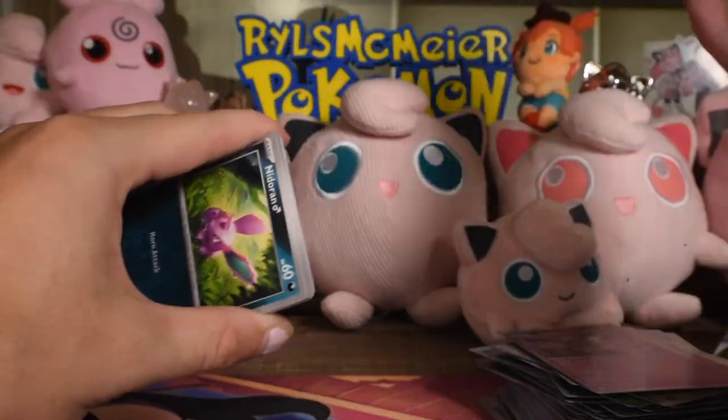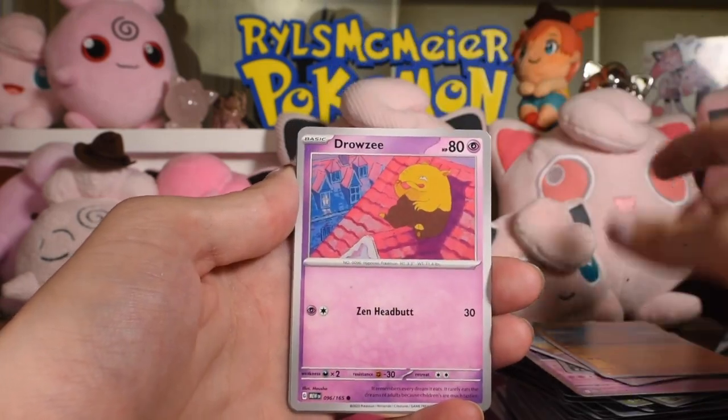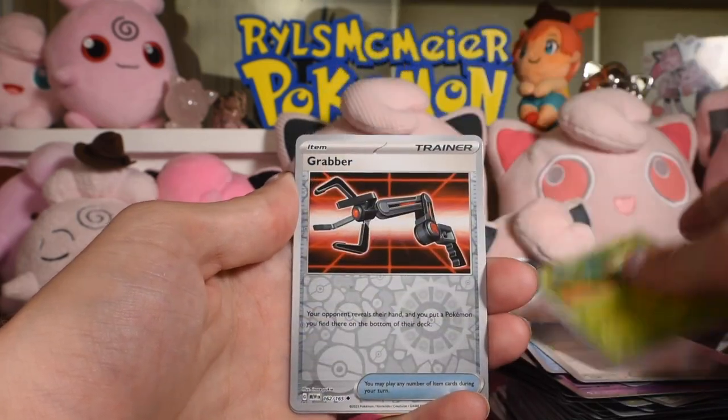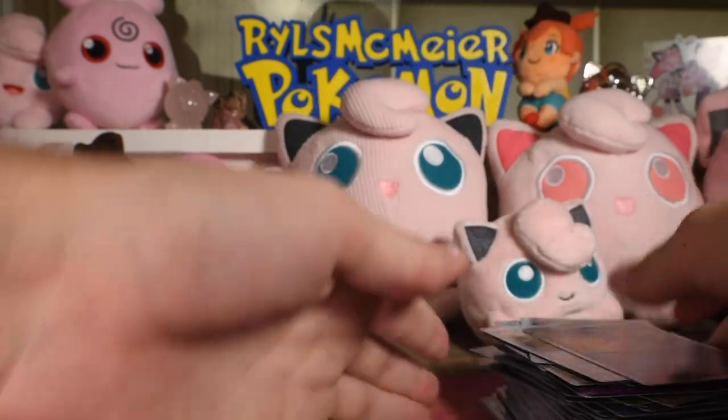Code card, energy. Nidoran, Abra, Diglett, Drowzee, Lapras, Cycling Road, Scyther, Graveler reverse, Bill's Transfer reverse. And I was wrong again.